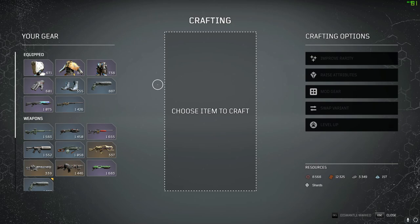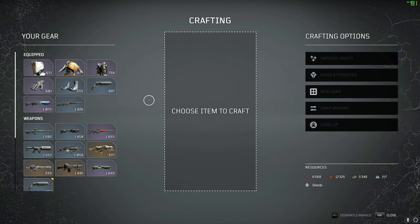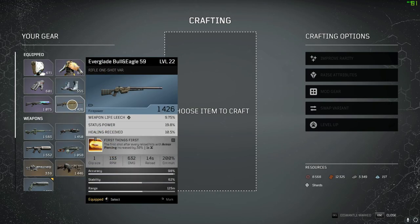There are a number of things you can do, and we're going to break it down for you. This is not end-game crafting — this is beginner to mid-game crafting. Most importantly, you're going to want to stock up on all of the materials shown in the bottom right-hand corner. Let's start with weapons — for example, we have a rifle here.